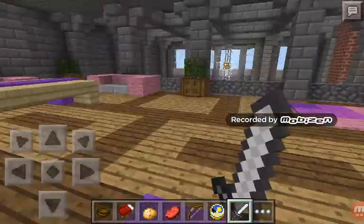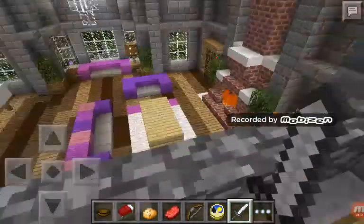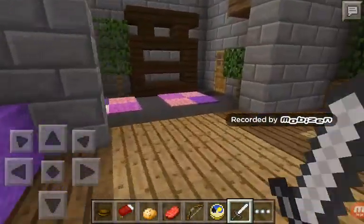We'll go this way first — a gambling room. You can look down at the living room here and use a trap door.